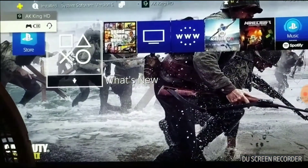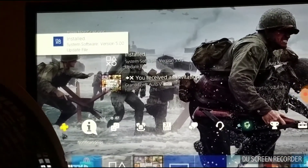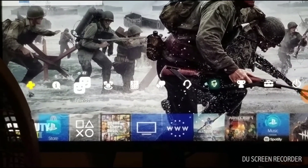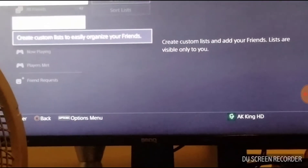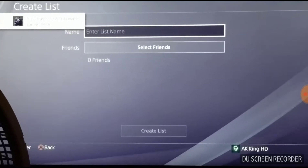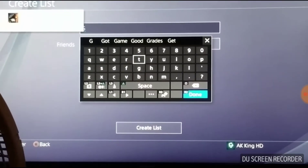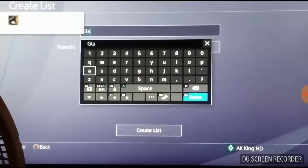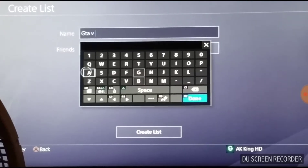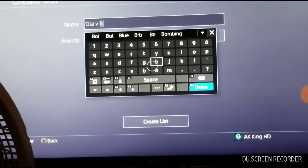Alright, same as usual — up there it says system software. I heard that there's some new friends features. There's a custom list, so we can do create, or we can do listening. I'm going to name it something like GT5 Buds, or GT5 Bros — yeah, that's what I'm doing.